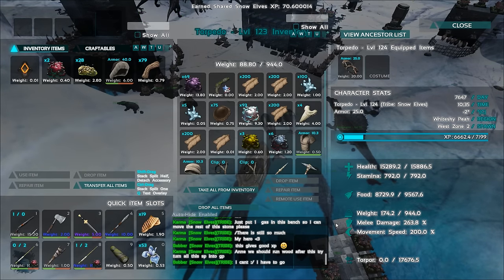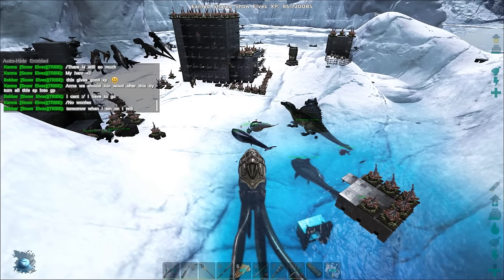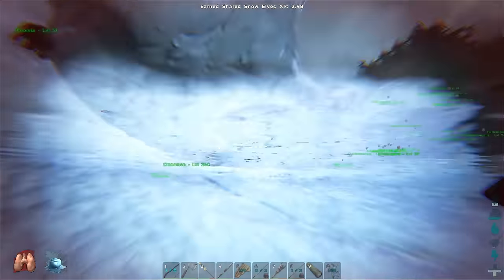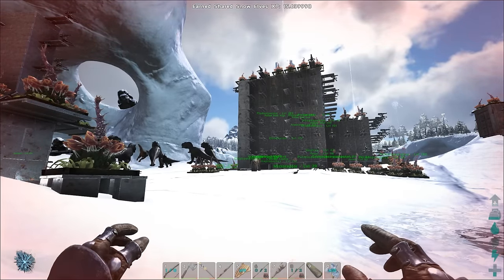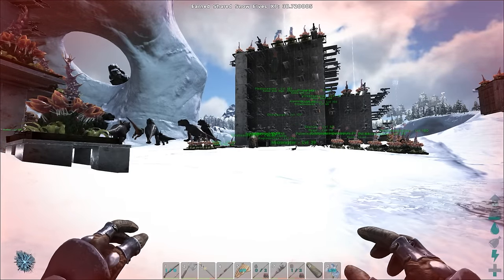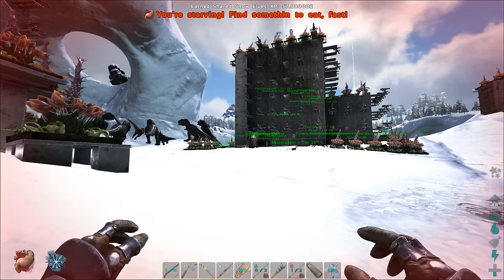We're grabbing melee levels on the squid — about 4% per level. That's probably more worth it than HP at this point since we already have a decent amount. We haven't been able to find a good saddle for these which sucks. We're getting ready for some more raids and stocking back up, since we've been using a lot of resources over the last week. That's why I've been adding more people to the tribe — to get things rolling quicker. If you enjoyed this, hit that thumbs up and subscribe!